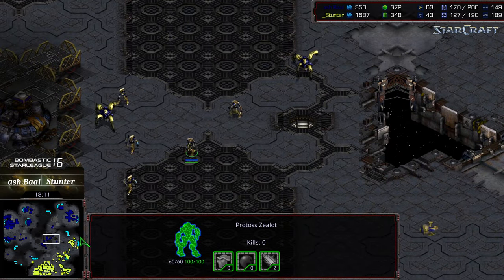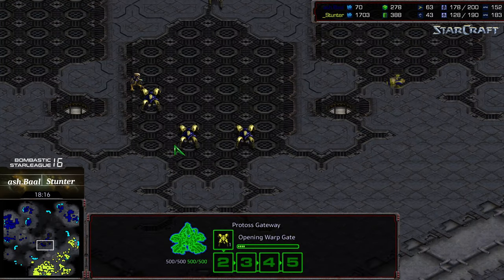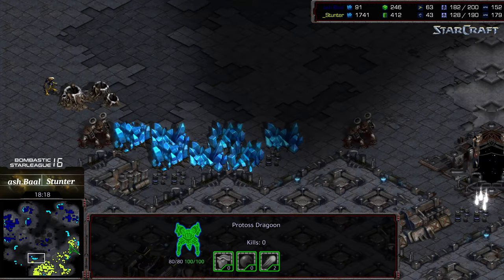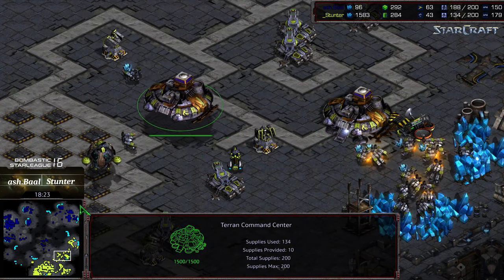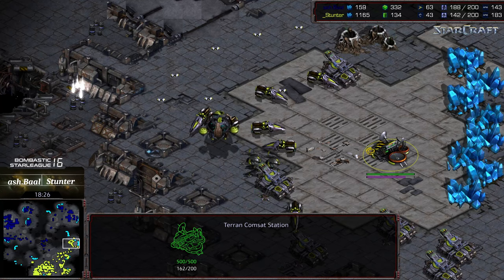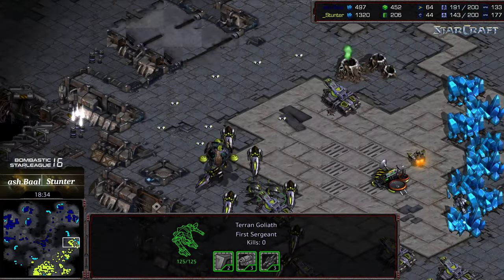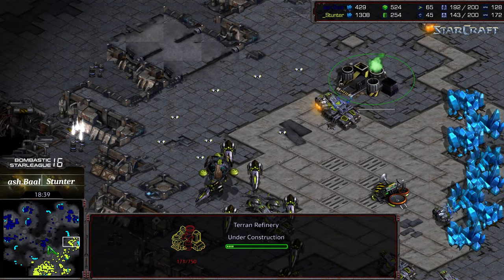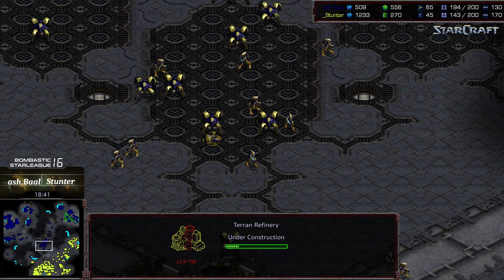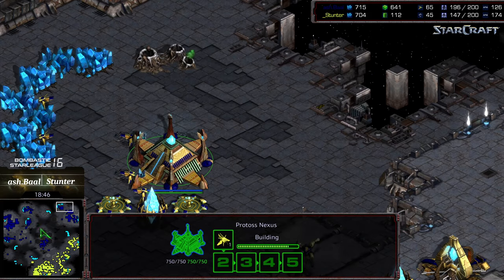Getting troops to the three o'clock will be a challenge as Ashball's troop count is surging again. Ashball needs to concentrate troops and deny Stunter's additional bases — as long as he does that, he can starve Stunter out long-term. Stunter is rebuilding a command center on the low ground. I feel like it's a bit of a flaw in Stunter's game — being a little too passive. He has this well in hand and didn't need to build it there and float it over. Ashball holds nearly everything across the map and has taken the upper right base.